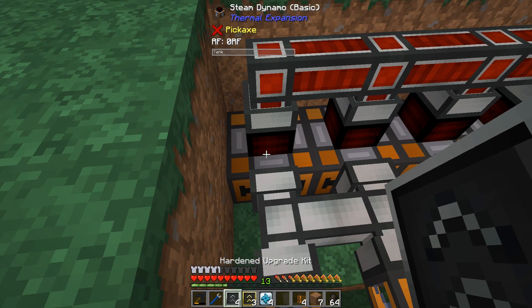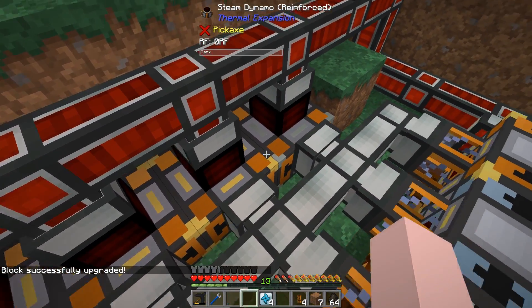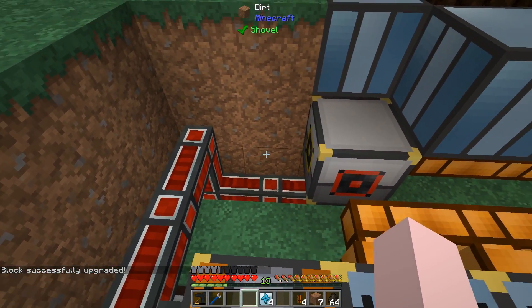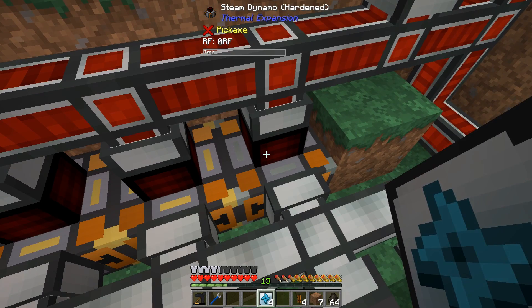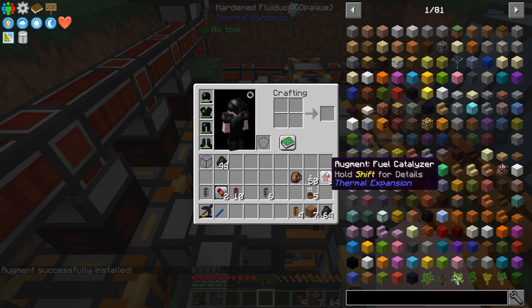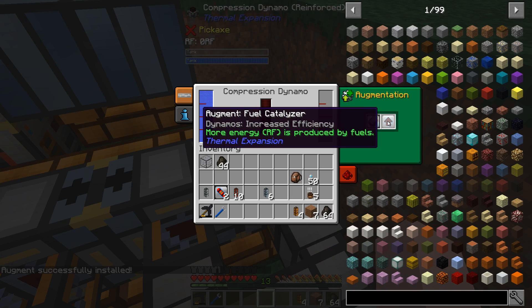For these over here we're going to use two upgrades, and only three of them are going to get the extra upgrade. That worked out balanced well for the steam I was creating. These dynamos also need the fuel catalysers — fuel efficiency increases the RF produced by the fuels.